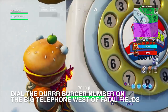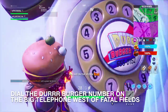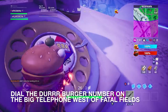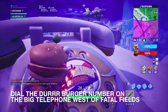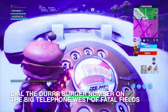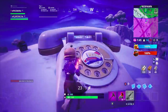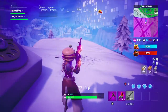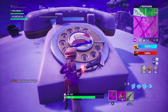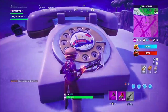So the number is 5, 5, 5, 0, 1, 5, 2. And that should work — there you go! So remember, when you guys land here, you can't just pickaxe at it because nothing's going to happen. You have to dial 5-5-5-0-1-5-2, and then you guys will dial the Durr Burger.